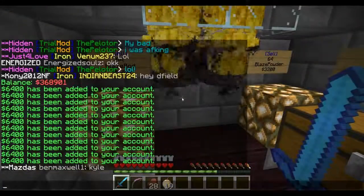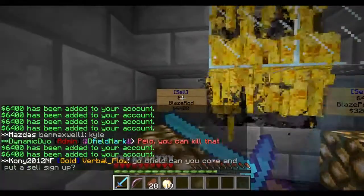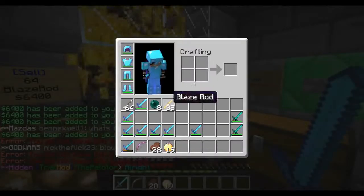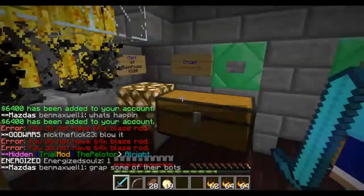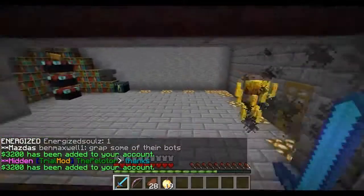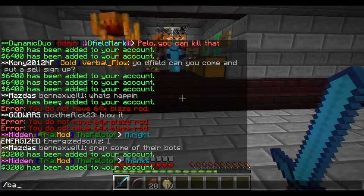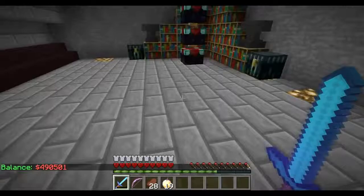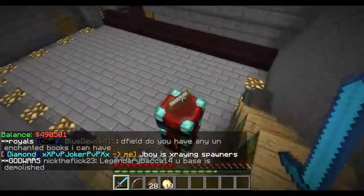Pelletor, you can kill those. We've got 34 blaze rods left — let's turn that into powder, then put the rest back. Alright guys, we started at 368,000 and now we are at 490,000. That is 130,000 money in 10–15 minutes!